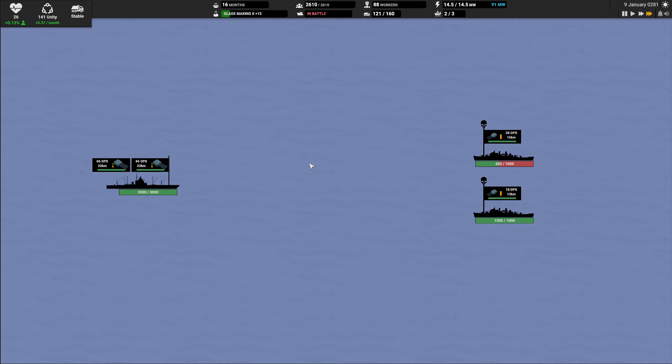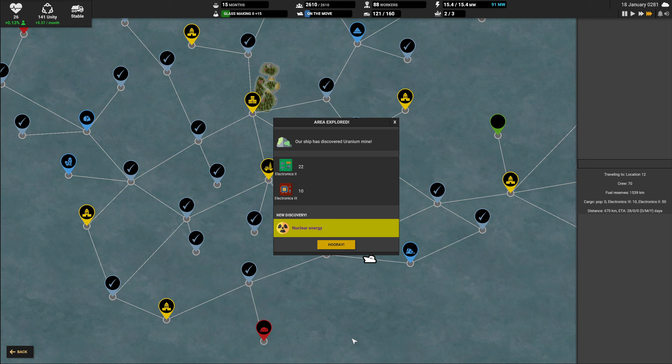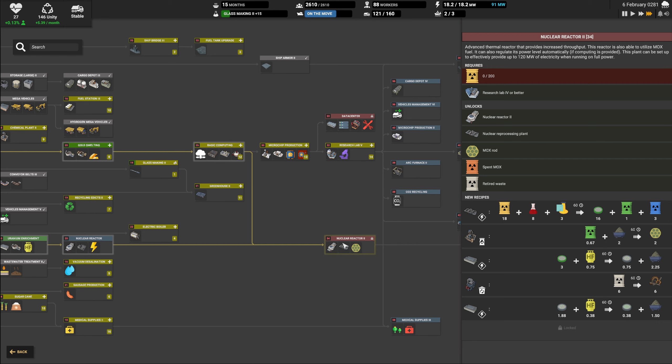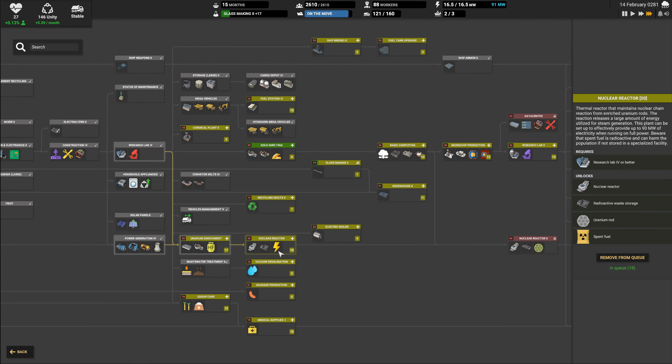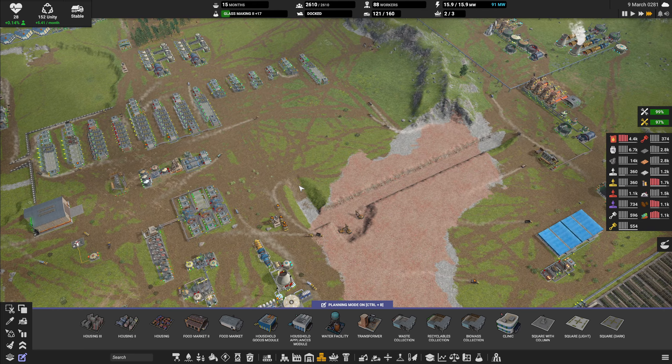Shipping battle shouldn't be a problem - we managed to do it without damage. We have unlocked nuclear energy. That unlocks this research. I don't want to do this at this very moment so let's put it at the end of the queue and we will get to it soon enough. It is a little bit complicated to say the least.